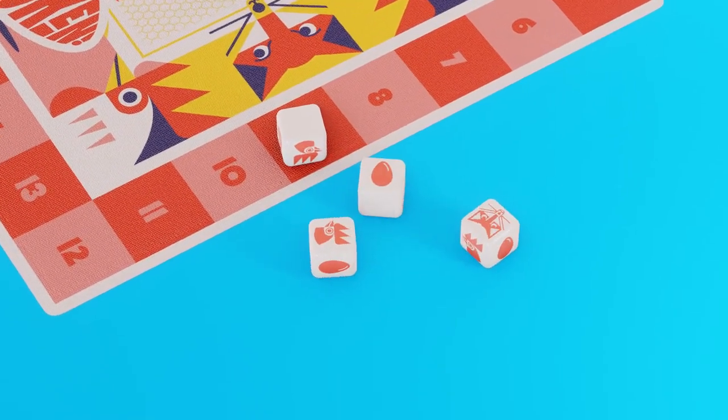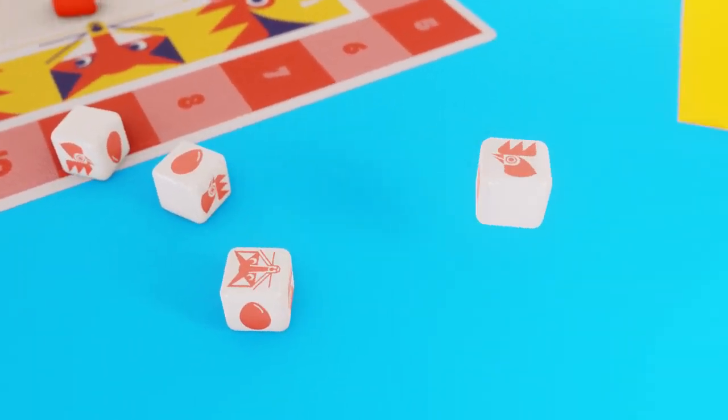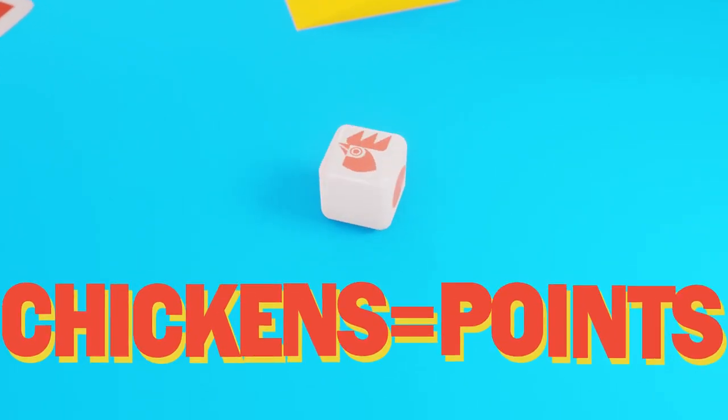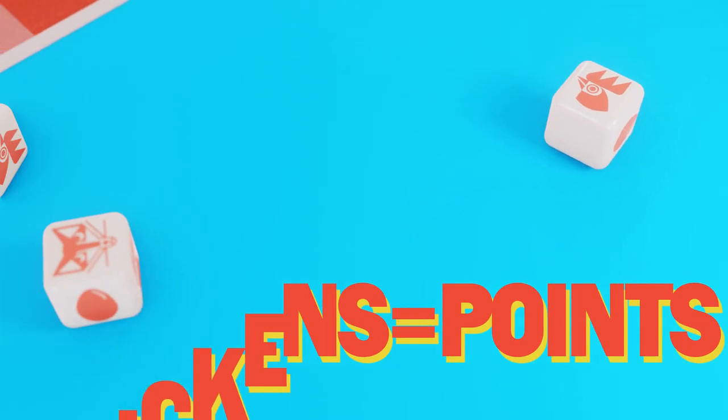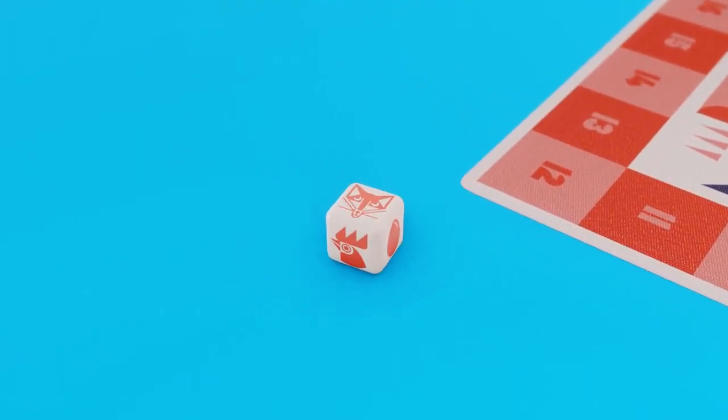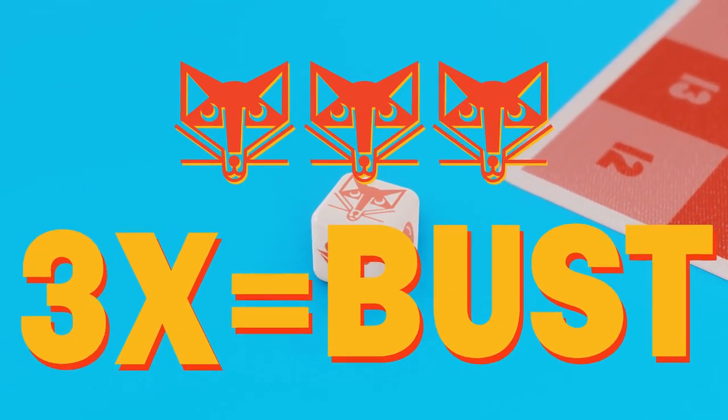On the first turn, a player will take all four white dice and roll them. Any chickens rolled are set to the right — these sweet little things can score you points at the end of your turn. Any foxes rolled are set to the left. These nasty buggers can cause you to bust, scoring zero points if you roll three or more.